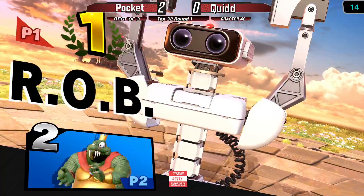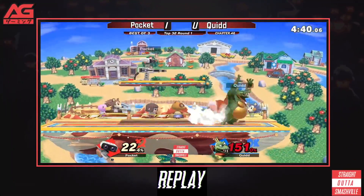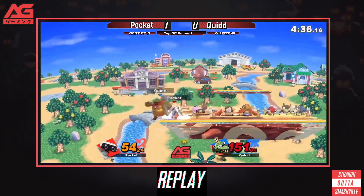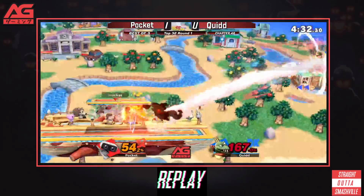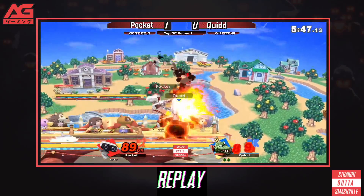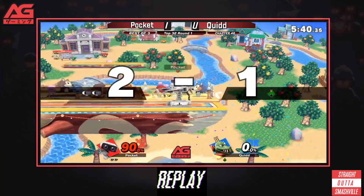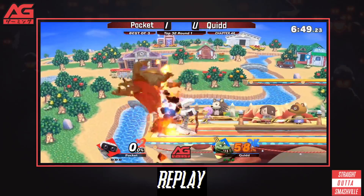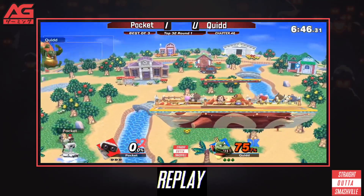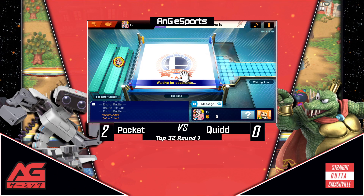That's our second 2-0 of this entire two-hour session so far — very impressive from Pocket. That is the start of top 32. Keep in mind he killed himself at zero — he was overzealous, he wanted the combo video package and he died. That's just how it goes. The gameplay he was showing is a perfect example of how he was able to win a tournament so recently — even in the face of adversity, aka being stupid and dying at zero, you can still win a match.